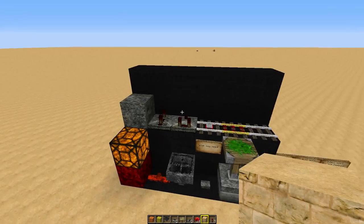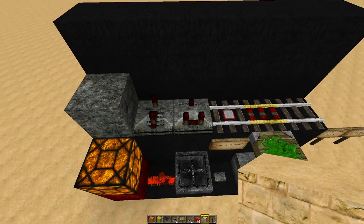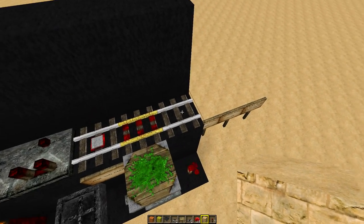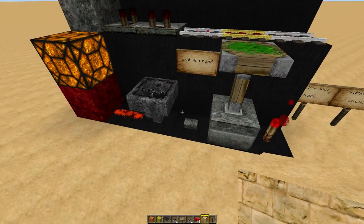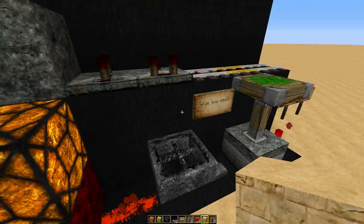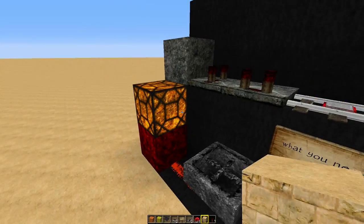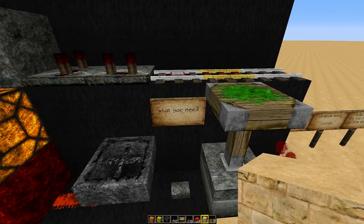These are a few of the items you'll need: a block of your choice, repeater, comparator, detector rails, power rails, regular rails, redstone torches, some sticky pistons, buttons, hoppers, redstone dust, redstone block. And if you want to light up like that you'll need redstone lamps, and if you want to put your destinations you'll need a sign.